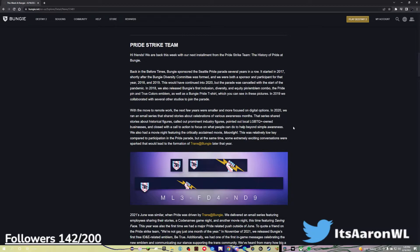Pride Strike Team. We are back this week with our next installment from the Pride Strike Team: the history of Pride at Bungie. Back in the before times, Bungie sponsored the Seattle Pride Parade several years in a row. It started in 2017, shortly after the Bungie Diversity Committee was formed, and we were both a sponsor and participant for that year, 2018 and 2019. We would have continued into 2020, but the parade was canceled with the start of the pandemic. In 2018, we also released Bungie's first inclusion, diversity, and equity pin slash emblem combo — the Pride Pin and True Colors emblem — as well as a Bungie pride t-shirt, which you can see in these pictures. In 2019, we collaborated with several other studios to join the parade.